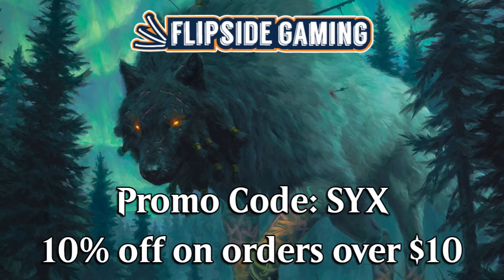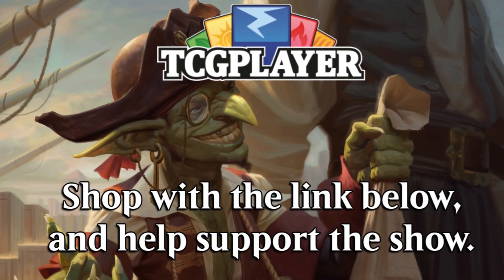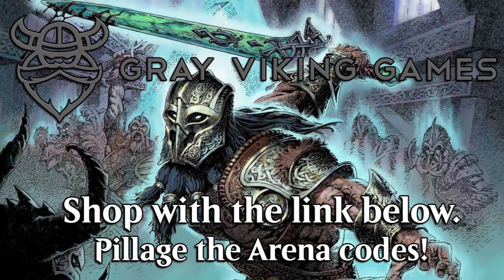Be sure to go to flipsidegaming.com and use promo code SYX for 10% off on orders over $10. Do the same with the Grizzly Gentleman for 10% off at checkout on your fantastic beard products. You could also shop via the TCGPlayer affiliate link in the description below to help support the show, or go to Gray Viking Games with the affiliate link below to pillage some sweet Arena codes.